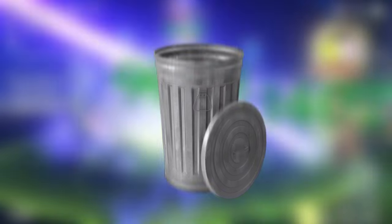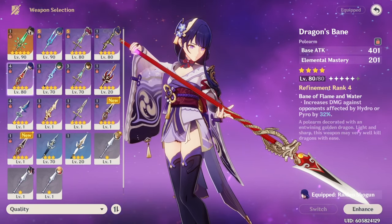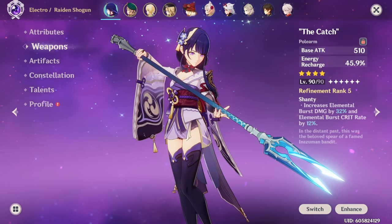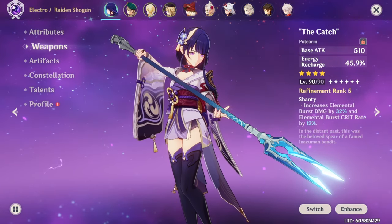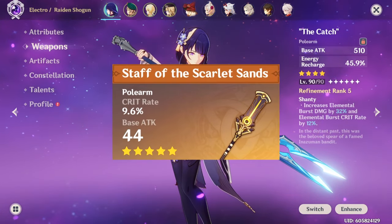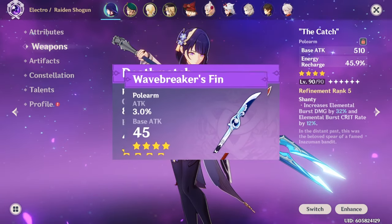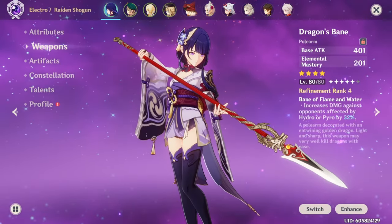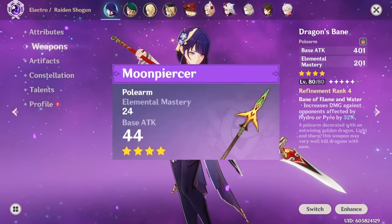The actual best-in-slot weapon for Hyperbloom Raiden is Dragon's Bane, since it gives more elemental mastery. For DPS Raiden, if you don't have Engulfing Lightning or you're using The Catch on your Xiangling, other five-star options include Staff of Homa, Skyward Spine, Primordial Jade Spear, or Staff of the Scarlet Sands. Four-star options are Favonius Lance, Ballad of the Fjords, Deathmatch, Wavebreaker's Fin, or Lithic Spear if you have many Liyue characters. For Hyperbloom, use Dragon's Bane, or Moonpiercer if you don't have one yet.